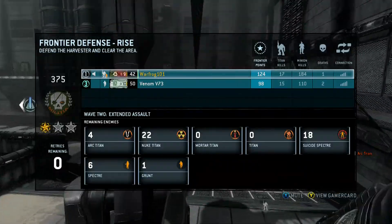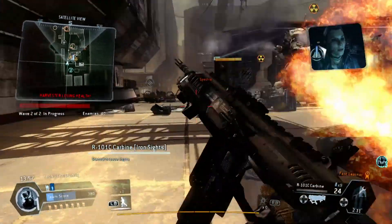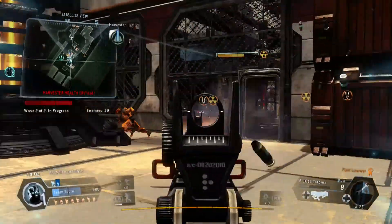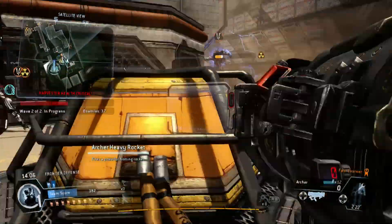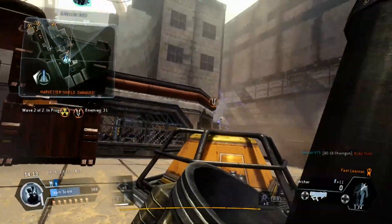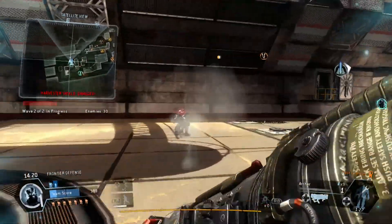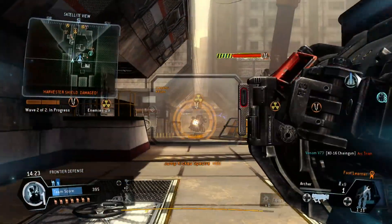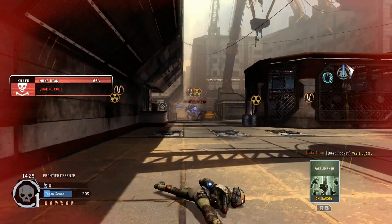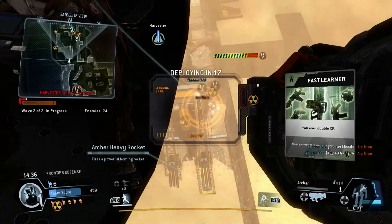Warning — I'm under attack. Your turret is destroyed — I'll get you another as soon as I can. Lots of archetypes bearing down on the harvester — they'll kill the shield if you let them get close. Keep pushing, team — hold them off. Team, protect the harvester while the shield recharges.